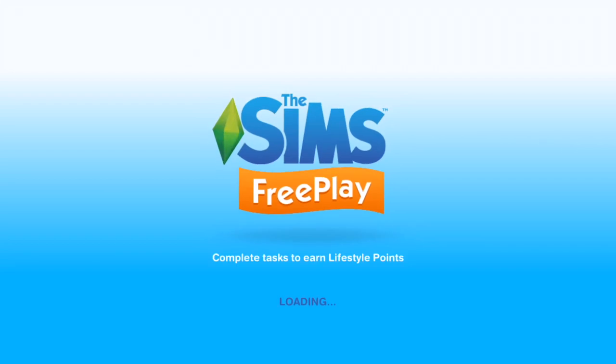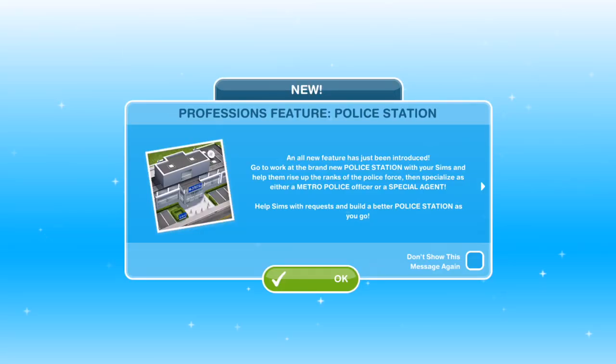We'll just wait while my game updates. There we go, it's updated. Let's jump in and see what this update brings. So when you enter the game, you'll get this pop-up: new professions feature — police station.